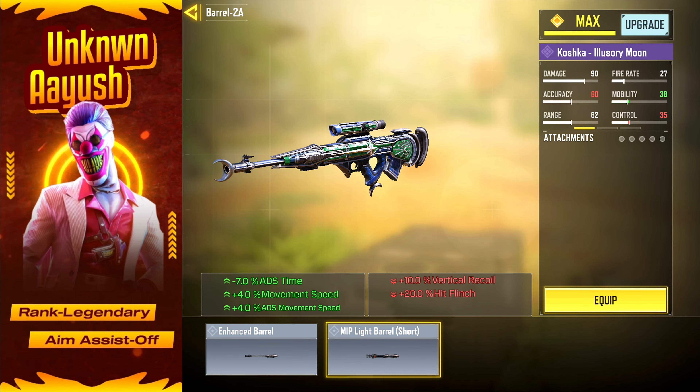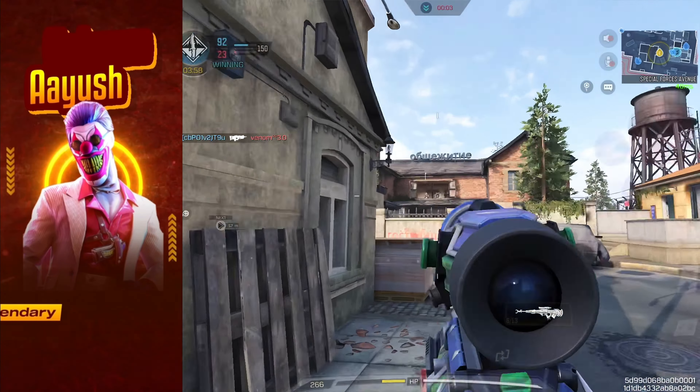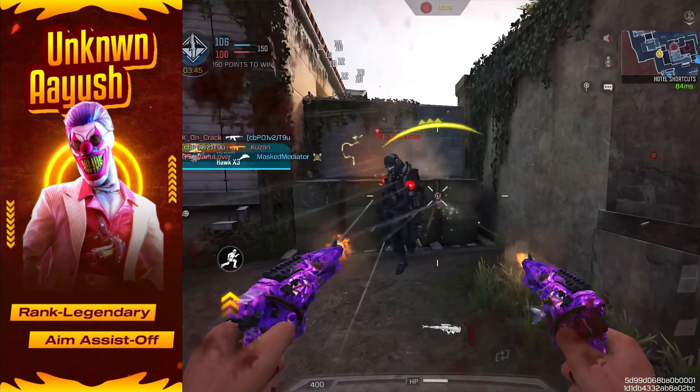First, MIP Light Barrel Short — reduces ADS time and boosts movement speed, giving you a faster response time in close quarters combat. Next, Mobility Stock — speeds up ADS so you can aim and fire quicker, perfect for those high-pressure moments.